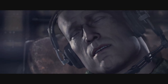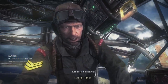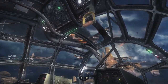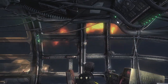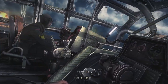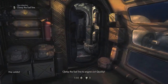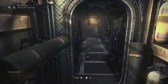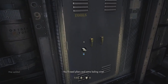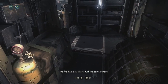Press X a couple of times to get through this first cutscene. You'll get introduced to the pilot — the plane we're flying in is very quickly in trouble, we get crashed into, one of our engines starts leaking fuel and there's a fire in the back of the plane, so we've got to go fix that. Turn around and take a left as soon as you go through this doorway, then another left. There's a toolbox on the wall — press X to open it and press X to collect both highlighted tools inside.